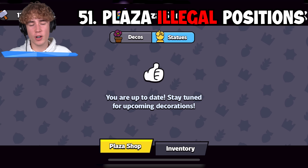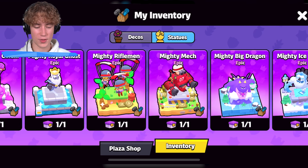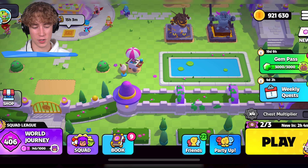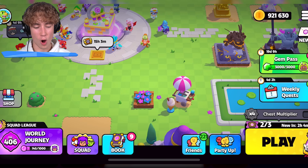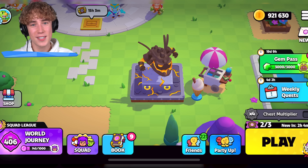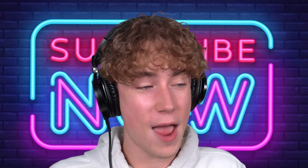For tip number 51, this isn't a progression or PvP tip — it's more of a fun thing to know. If you're in the plaza, you can't normally put big statues at the top where the bushes are. But if you want to place a big statue there, simply place down a normal decoration like a flower pot, then click on the flower pot and switch it with one of the big statues, and you can get the big statues in an illegal position. If you enjoyed this video and want to see a tier list, make sure to subscribe. Check out my most recent video on Squad Busters to learn more about the game.